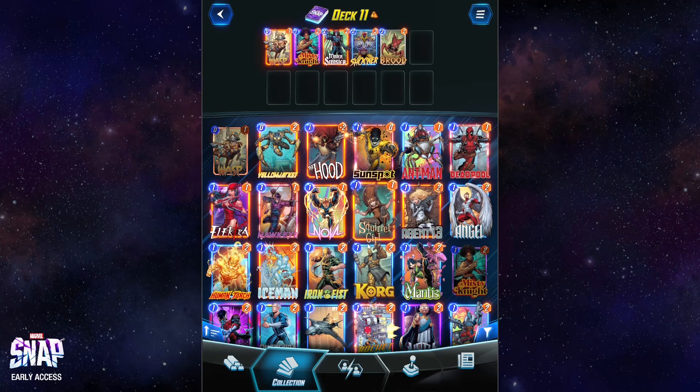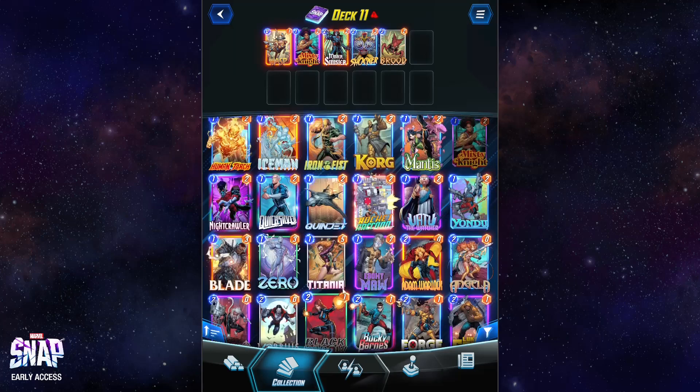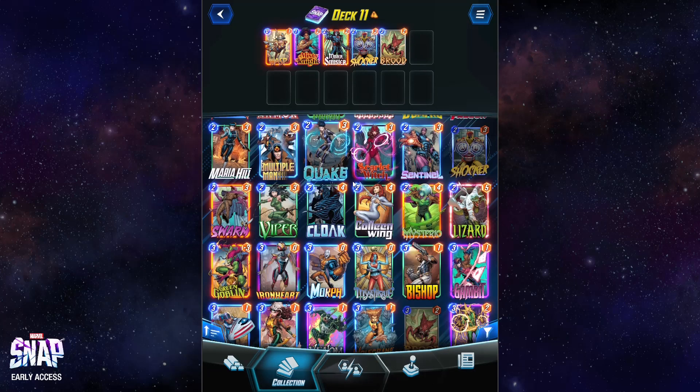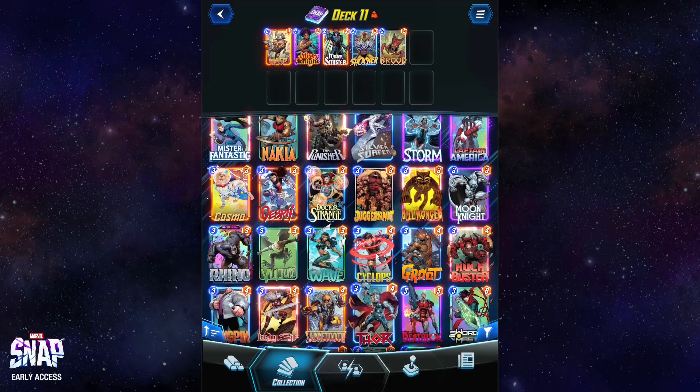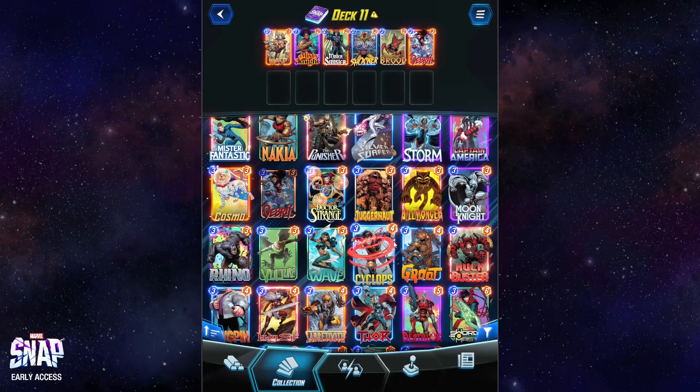That reminds me — Squirrel Girl. She adds two cards that don't do anything. Actually, I won't add Squirrel Girl; we're already pretty cheap. I'm going to instead add Debris, who adds rocks that don't do anything, but also adds rocks that don't do anything to the other player. So that's good.